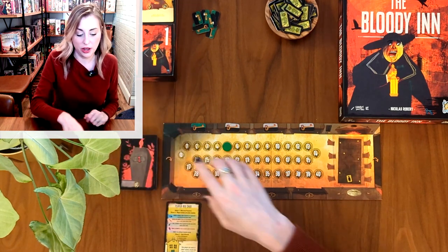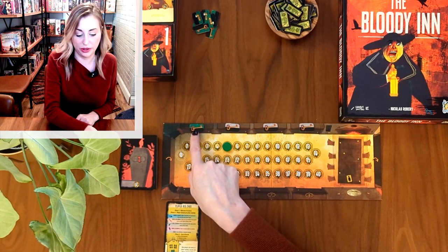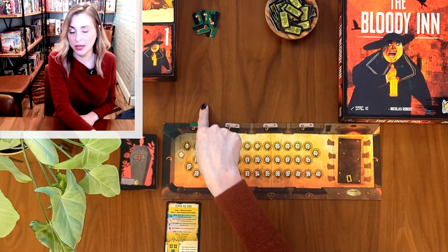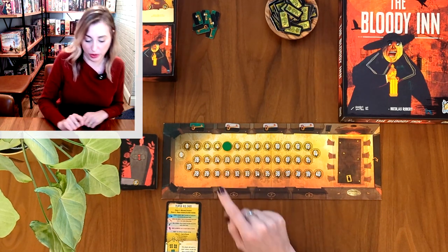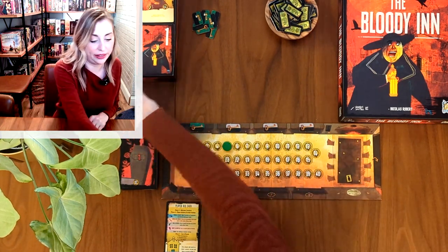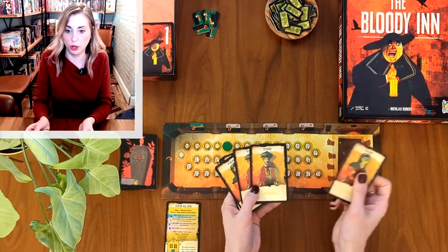Next up, locate a player aid card and set that down in your play area. Set the welcome passengers stack to the left. You'll see I already have put one key onto one of the rooms of the inn — this is my room. When guests come and stay in my room, if they survive the night I get one franc as compensation, which I move up on the wealth track. These are all just novice player keys.